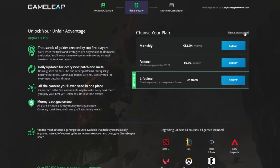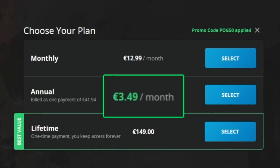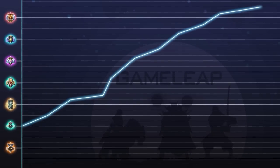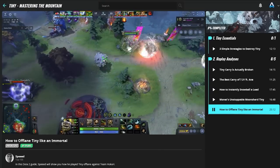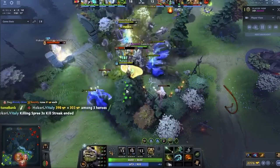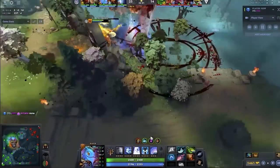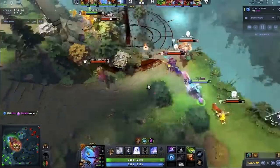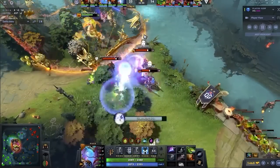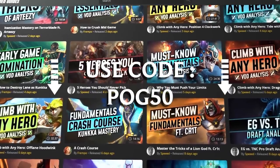Quickly I wanted to let you guys know that the GameLeap website is currently 50% off if you use the code POG50 at checkout. I'm telling you this because I think it's a good deal, and I'm making a lot of top-tier content over there — live game analysis, replay analysis, and coaching sessions coming very soon. If you're interested in content that's really gonna help you get to the next level, use code POG50 and get your 50% off.